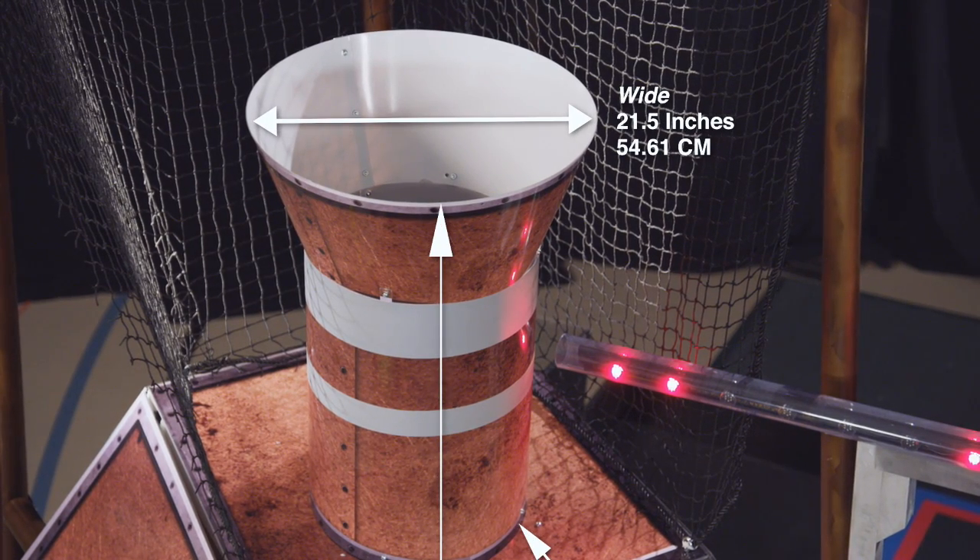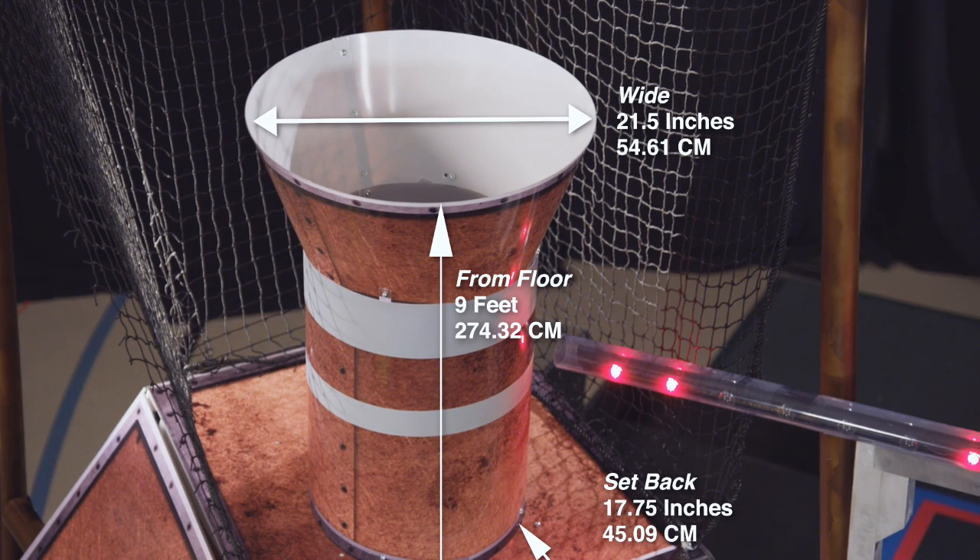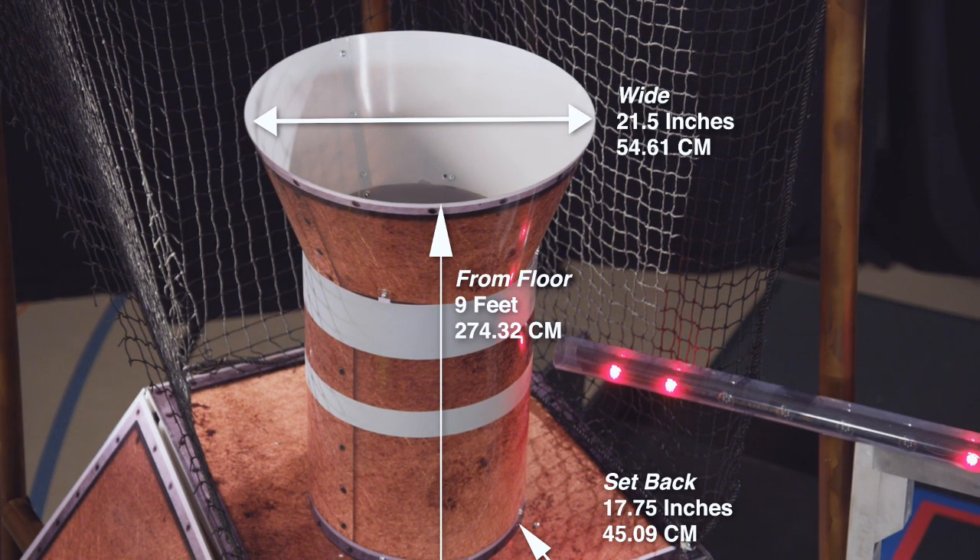The high goal is a round, horizontal, 21 and a half inch diameter opening that's nine feet from the floor and set back from the face of the boiler 17 and three quarter inches. The geometry of this can be approximated using six totes and a recycling container from 2015's game, Recycle Rush.